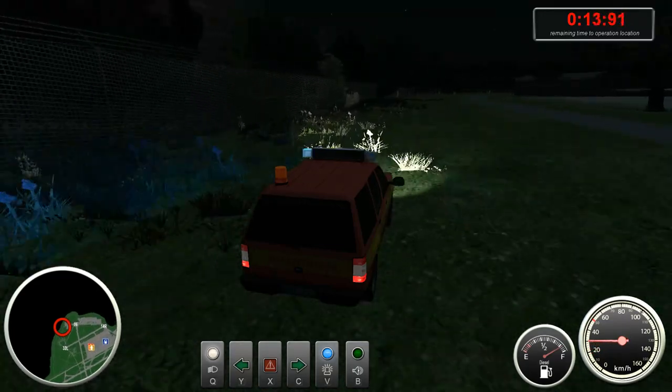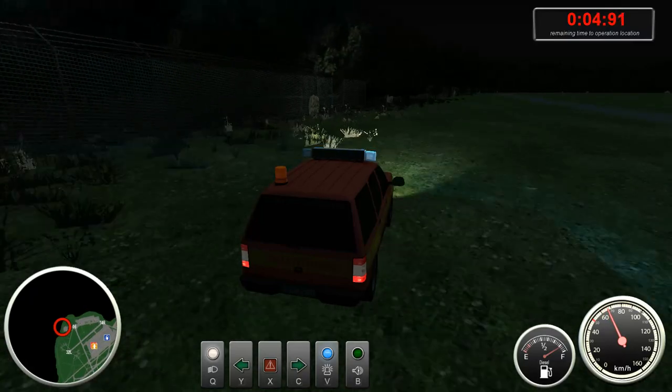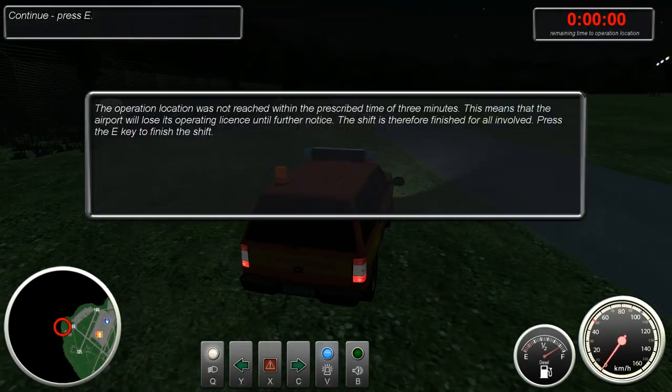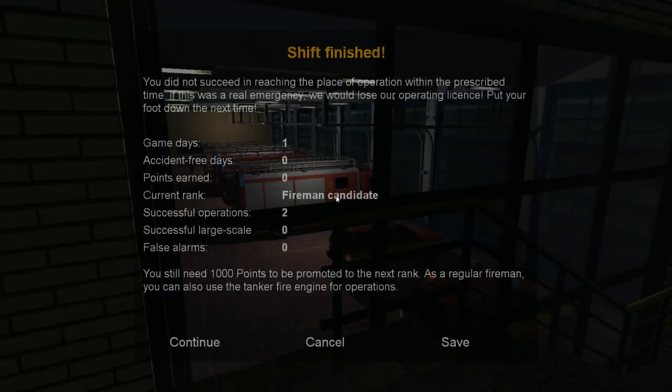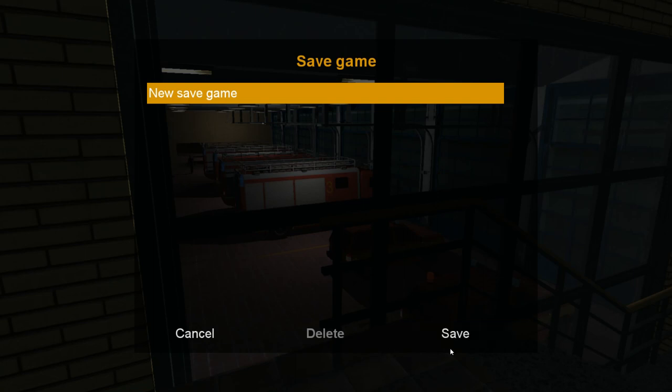I'm not doing any more operations - just leave me alone, I want to do the fence thing. I'm pretty sure we're getting close to the end of the fence, near the area where I started. It hasn't flashed up any kind of message. 'The operation location was not reached within the prescribed time of three minutes - this means the airport will lose its operating license until further notice. The shift is therefore finished for all involved.' That is random. 'You did not succeed in reaching the place of operation.' It was day one - three incidents. I need a thousand points to be promoted. And it finally lets me save the game, so it's a good job I waited until now.